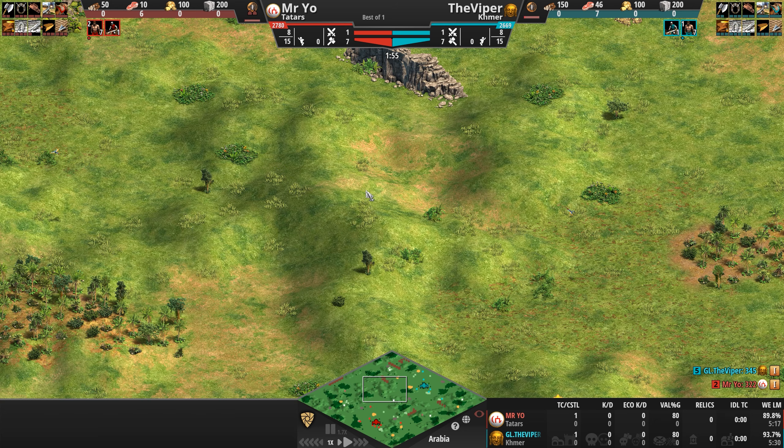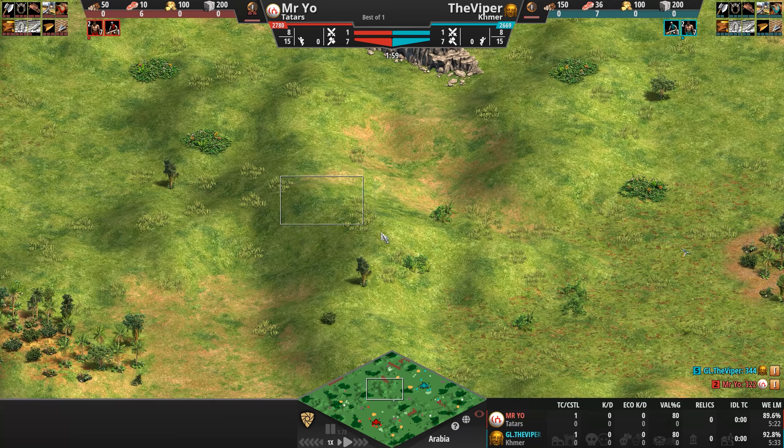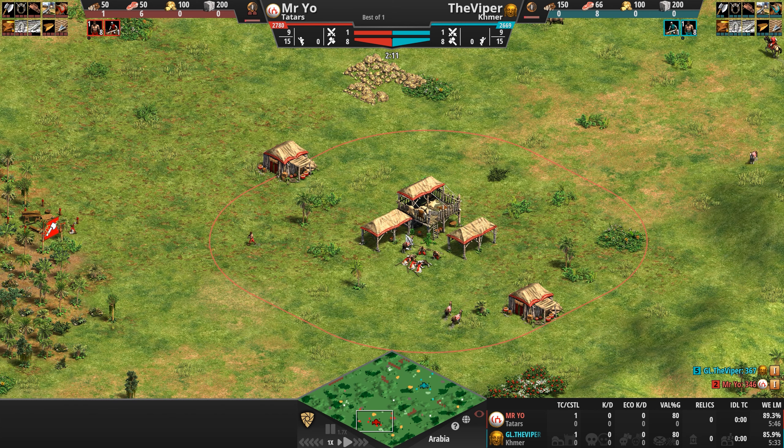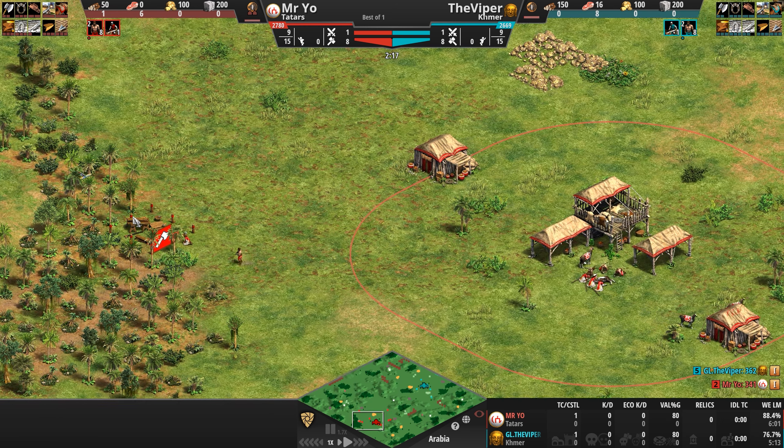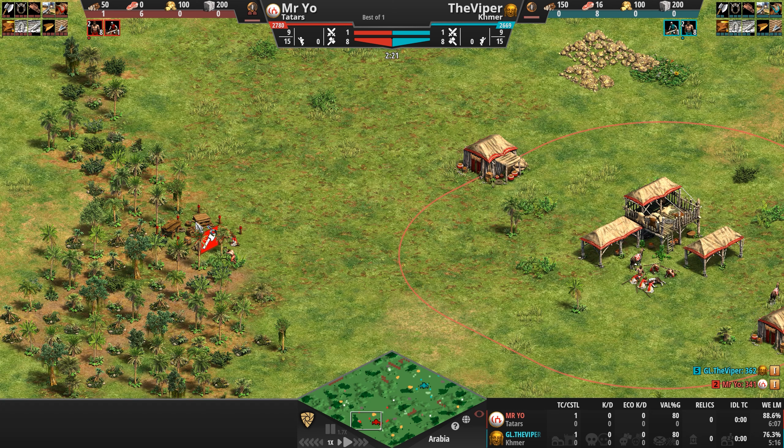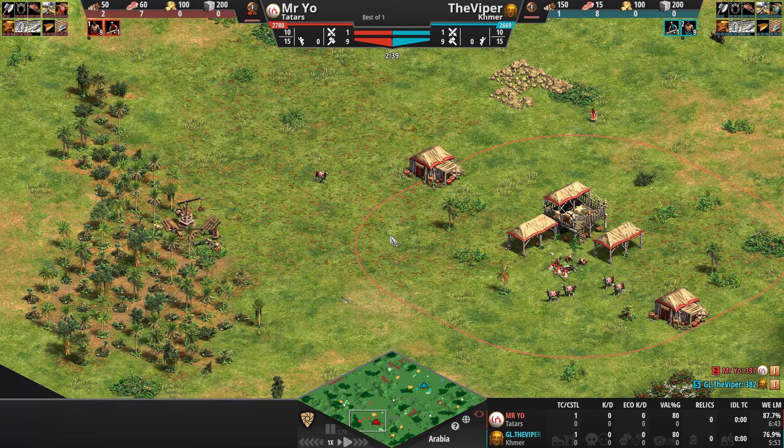Once your army is out on the field of battle, it is very important to take the high ground, because Tatars, instead of dealing the standard extra 25% damage, deal 50% more damage when they have the elevation advantage over their opponents. This becomes even more important during the later stages of the game when trebs start coming out, because Tatar trebs can actually be upgraded to have extra range — capping out at 19 range for a trebuchet, which is absolutely bonkers.